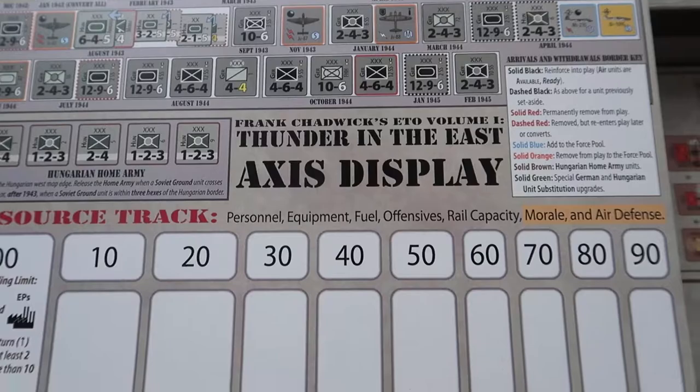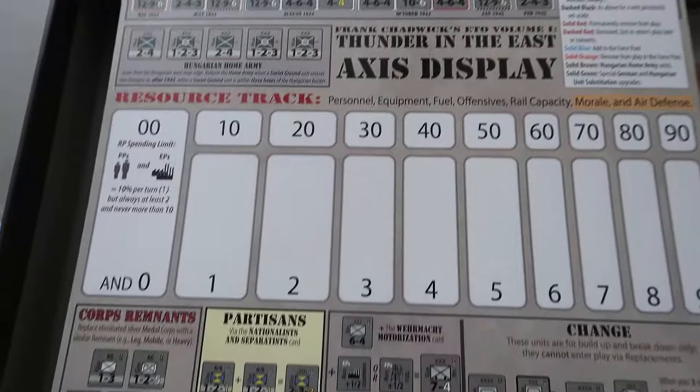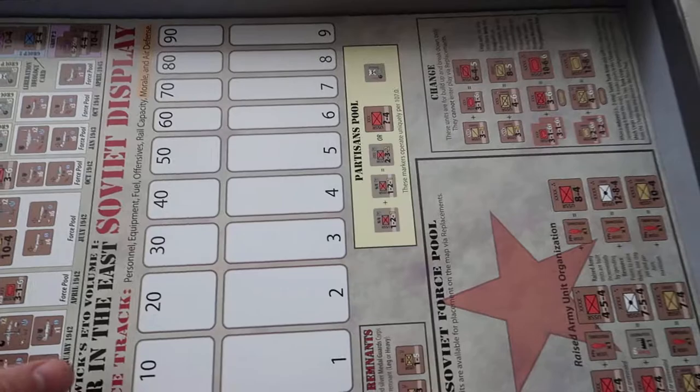This is the access display, and you've got all kinds of things here — resource points, order of battle, reinforcement schedules, the force pool, core remnants, all kinds of stuff. There are lots of good chrome bits sitting in here.